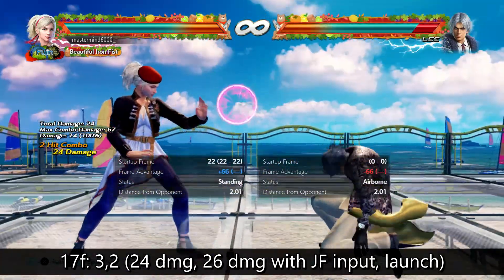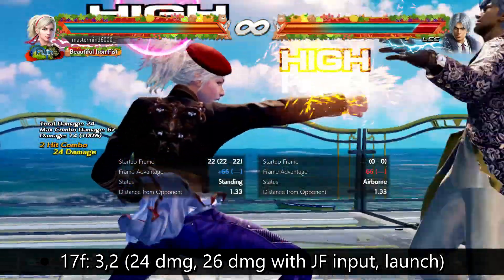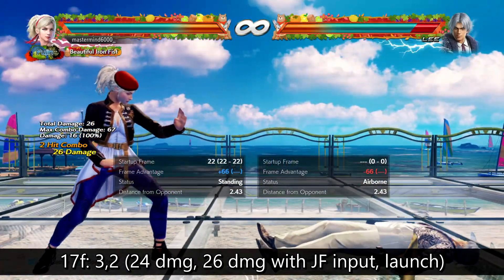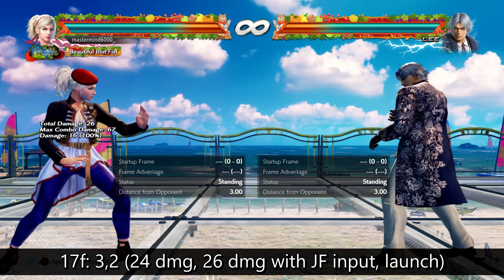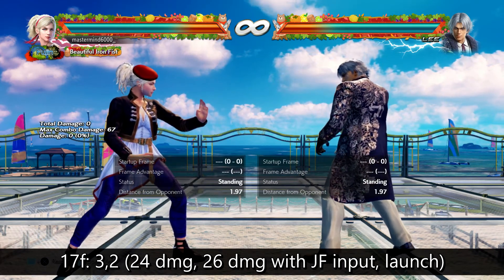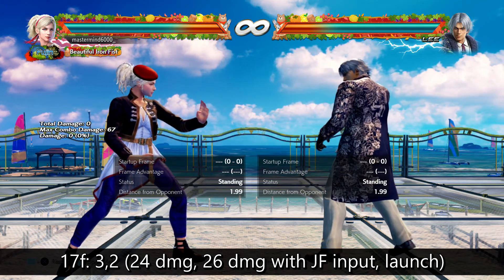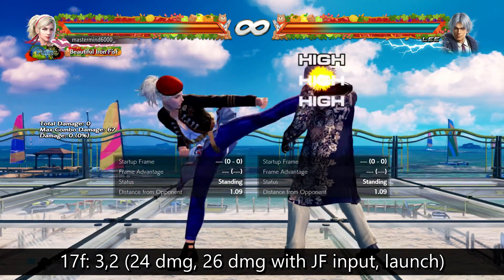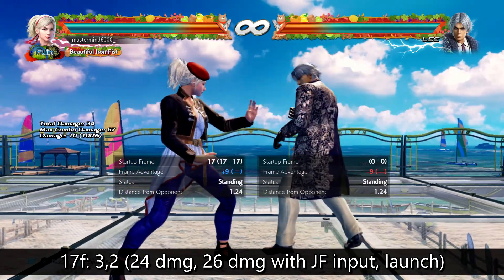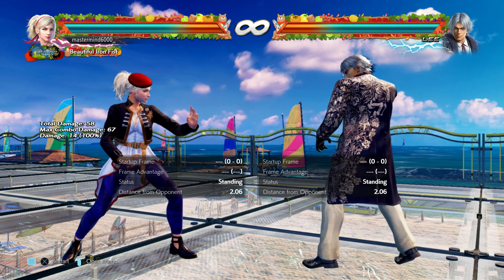17 frames is 3,2. This is a natural combo that causes a launcher, but if you time it just correctly as the foot hits their face, there is a just frame version. It does 24 damage normally, but with the blue spark version you get 26 damage — just 2 damage for free but it adds up. So once you learn how to time that, you get extra damage on your huge combo. At 17 frames it can punish some things on block, but this is mostly for getting a clean sidestep and hitting them as a whiff punish. There are plenty of things that are minus 17 on block — just be aware of them.